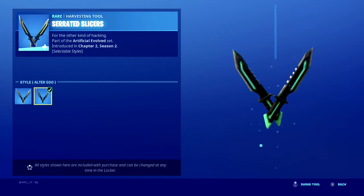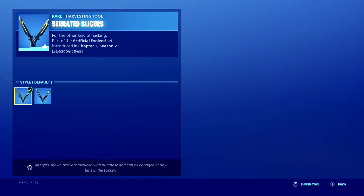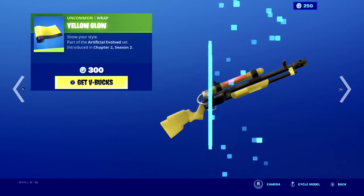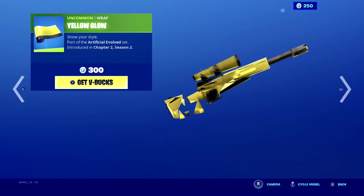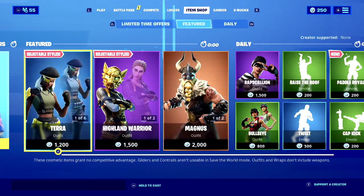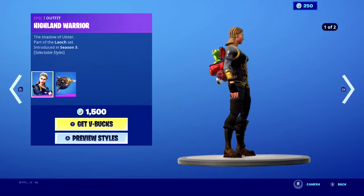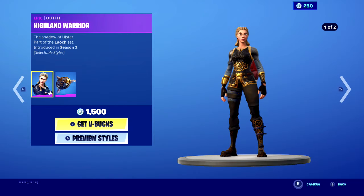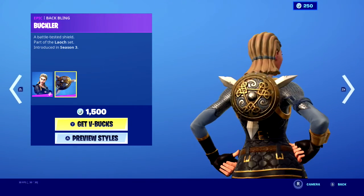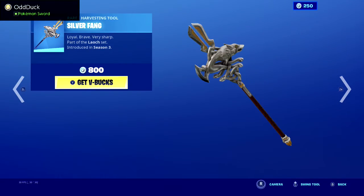And here's the edit style. Glow on, glow off — okay, it's good I guess. Yellow glow — don't really like it. These renderings look ill. Highland warrior with the mask edge style. Glow, glow. Okay. The buckler back bling and the silver fang.